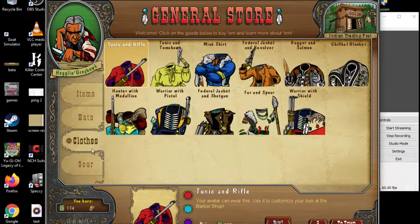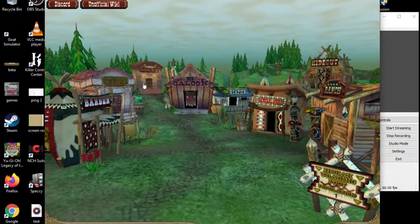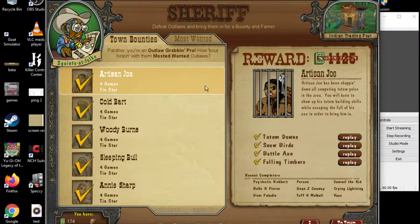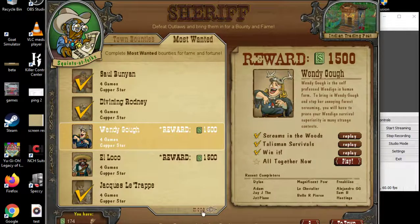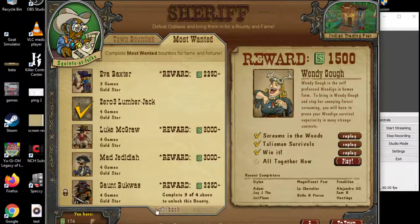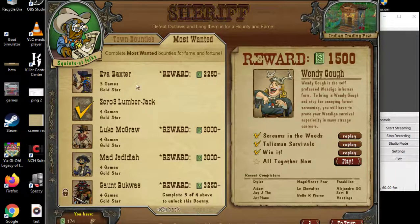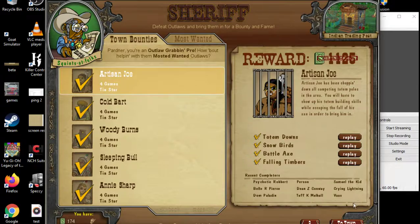There will be new clothing and items in the future, so look forward to that. There will also be new missions added in the future, including a Warpath bounty mission. There will also be a couple of other extra bonus missions which will be slightly more challenging, in both Warpath and Forest Guardians and some of the other ones.